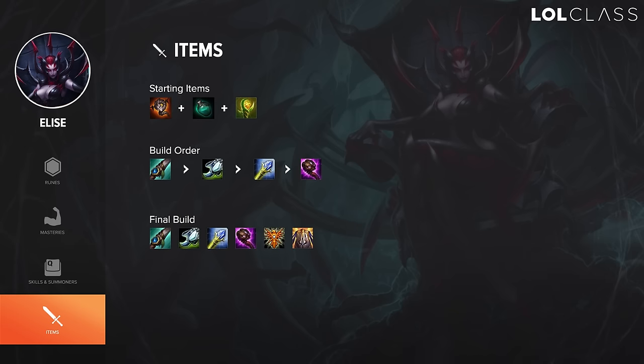For items on Elise I go Tracker's Knife into Runic Echoes, then typically a full tank build or Rylai's and Abyssal if you're really fed. Usually it's Gargoyle Stoneplate and Banshee's Veil or Locket — pretty standard. I go Runic Echoes over Cinderhulk because I feel like the damage makes you more impactful in the game. You can also go Haunting Guise into Liandry's if the enemy team has a lot of tanks and high HP, but otherwise I wouldn't usually build that path.